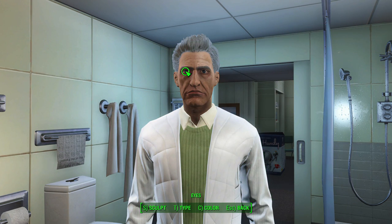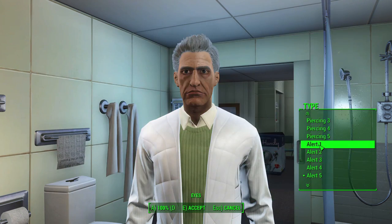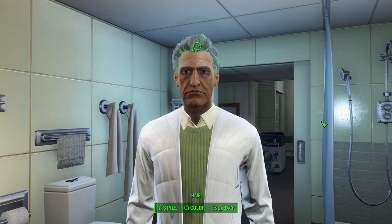Today I'm going to show you how to make a Rick Sanchez character build, who is Morty's highly intelligent, drunk grandad from Rick and Morty on Adult Swim. I knew I wanted to make a Rick build at some point, because the combination of Party Boy and all the intelligence perks makes for a perfect drunk scientist character, which is exactly what Rick is.